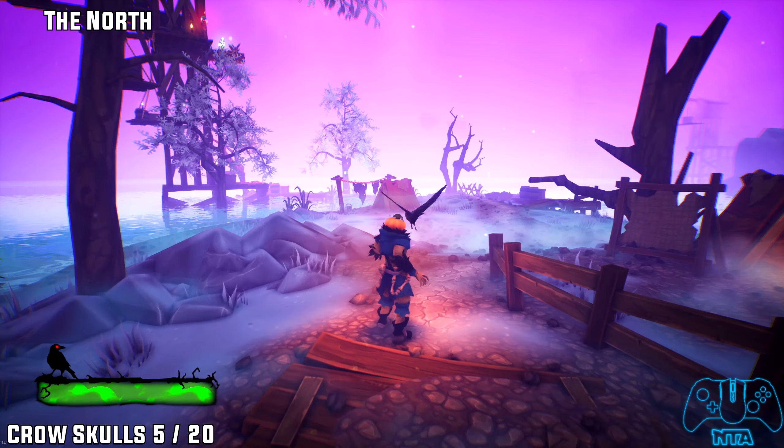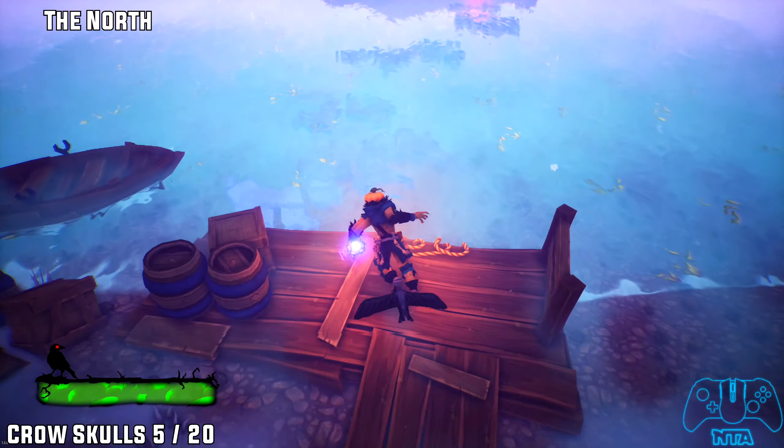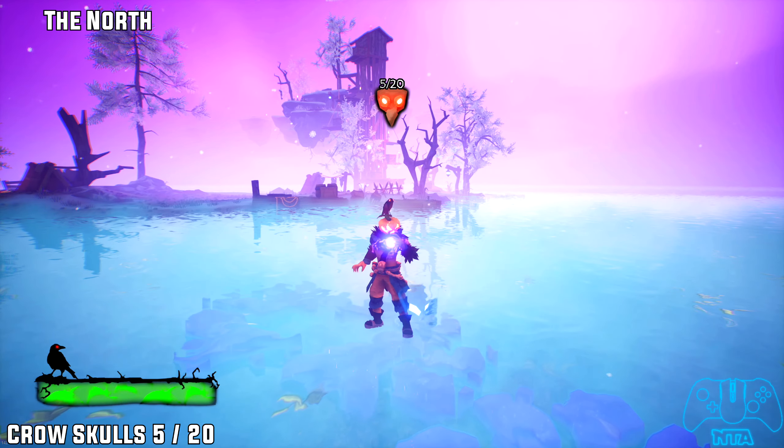Crow number five. When you get to this open area and there's a tower just to your left, if you look to the right in the icy water, you will find your crow number five. If you jump on the ice on the water in specific places, you can go and grab it.